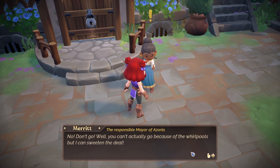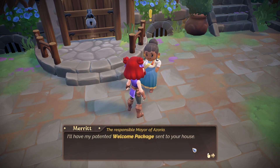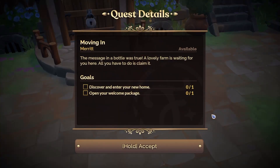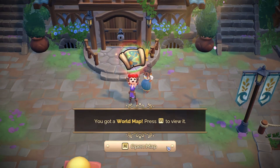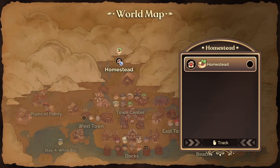Well you can't actually go because of the whirlpools, but I can sweeten the deal — I'll have my patented welcome package sent to your house, and a fun map that shows you where everyone and everything can be found. Go check out your new home! The message in the bottle was true — a lovely farm is waiting for you. All you have to do is claim it. Press M to open the map. Our homestead is all the way up here — you can track it, love it!